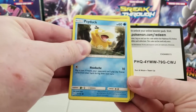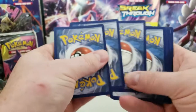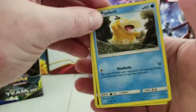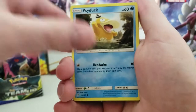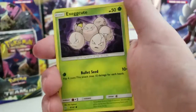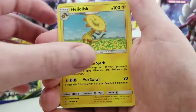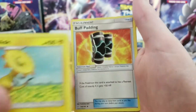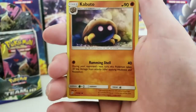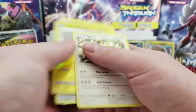There's the code card. We have a Psyduck, Volibee, Weedle, Heelop Tile, Execute, Lightning Energy, Heelolisk — nice, perfect — Buff Padding, Kabuto, Heelop Tile, and a Pidgeot regular rare.